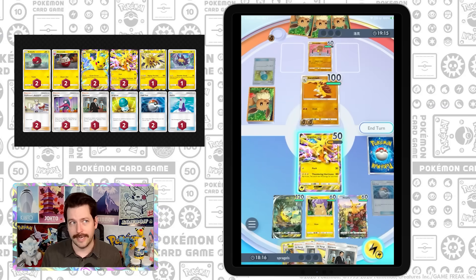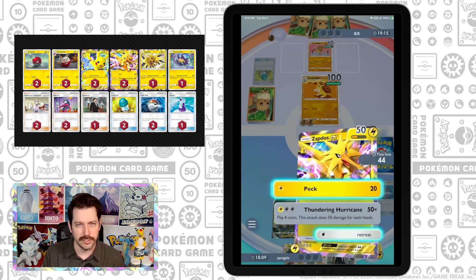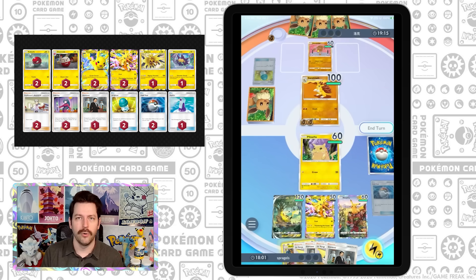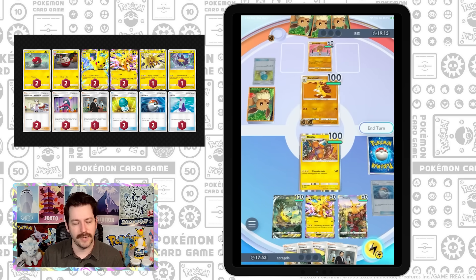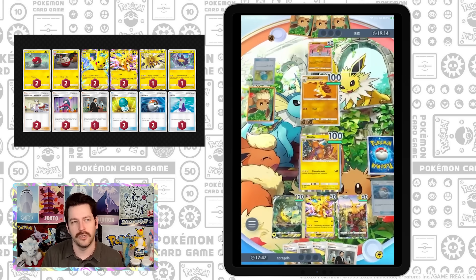Pikachu EX is probably the most consistent deck in the entire game, in my opinion. It does take a little more skill to play than something like Mewtwo or Charizard, which have a very formulaic ramp up. But if you have a lot of Pikachu ready to go, a couple of Pikachu EXs, and you know how to move your Pokemon in and out, I don't think anything is as consistent because it's really hard to brick with this deck. Whereas something like Mewtwo — if you don't ever get that Gardevoir, that Kirlia, or find that evolution, you're in a lot of trouble.